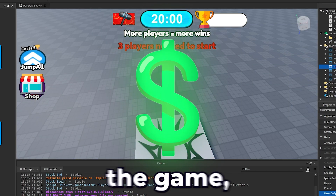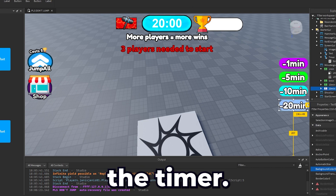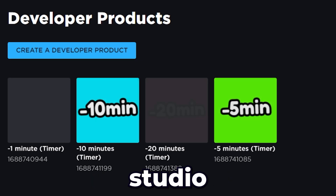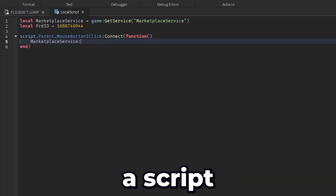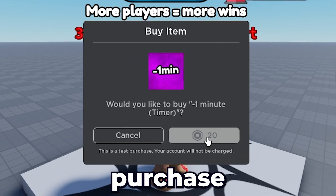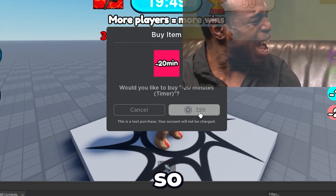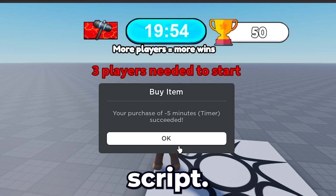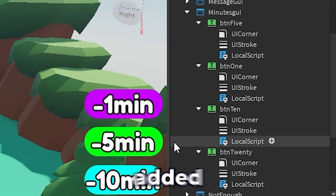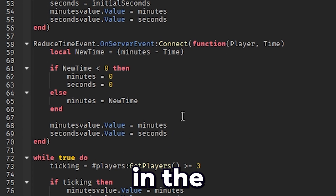I wanted to add a way to monetize the game, so I added text buttons that subtract minutes from the timer. I uploaded it to Roblox Studio and tried to make a script for it, but nothing seemed to work — I could only write a script that makes the buttons prompt up the purchase. After days of trying I still couldn't do it, so I had to call up my friend, and with his help we were able to fix it. He added a local script for each button and added a new function in the timer script.